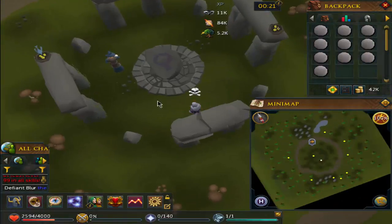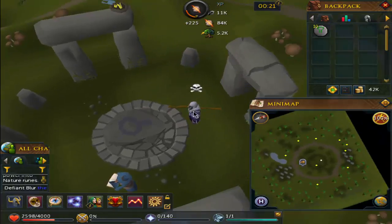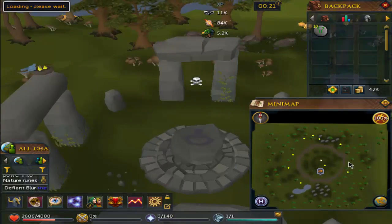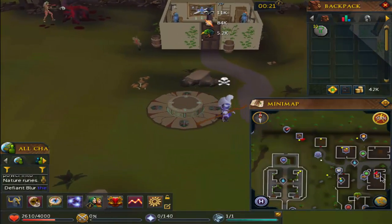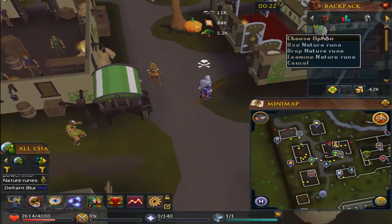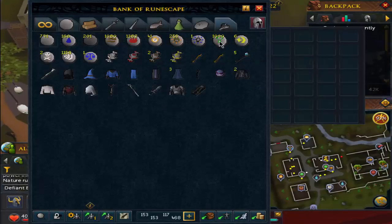About an hour and a half of runecrafting and I believe that is a thousand nature runes finished. We now have some superheating to do to give us a couple of magic levels and some smithing levels later on. I think you actually get some smithing experience whilst superheating as well, which is always nice. Let's hope this is actually enough nature runes to make exactly one thousand — it is.